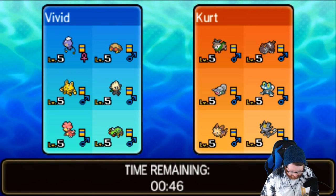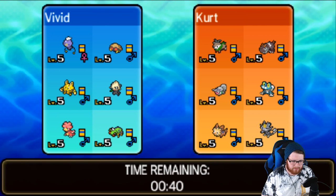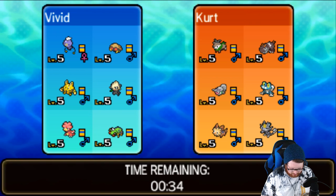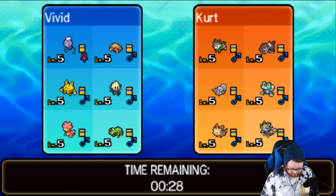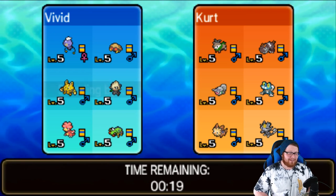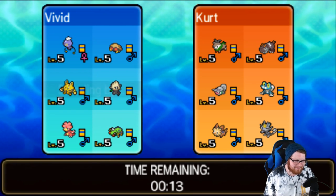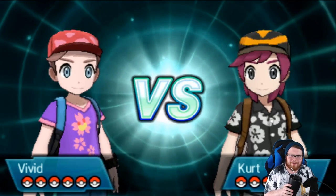I don't want to give him a chance to set up Spikes, so I'm going to lead with Tide Pod — that's my Kabuto. Tide Pod is Kabuto, Afterlife is Drifloon, Socket is Elekid, Atlanta is Pancham, Aragog is Spinarack, and Thermal is Magby. My nicknames aren't the best but I'm a fan of them. The worst possible lead for us is Skiddo, which would have been a good reason to lead Spinarack actually.